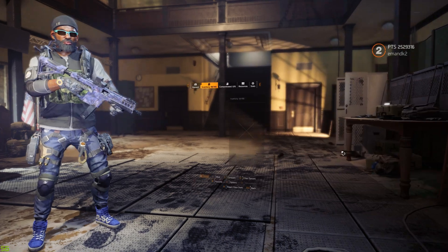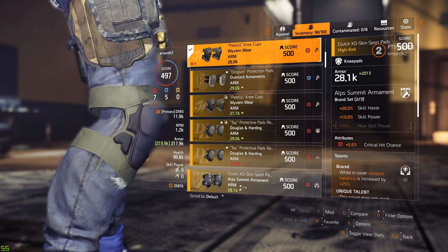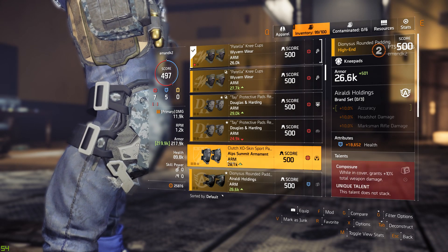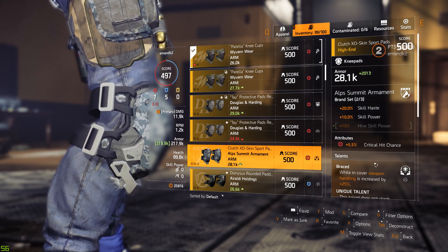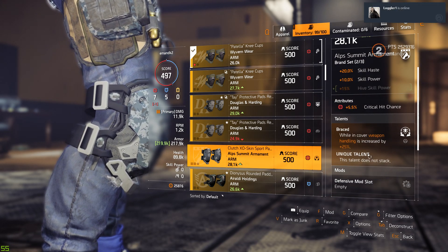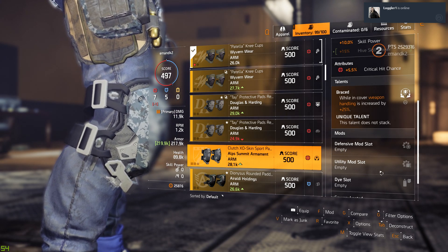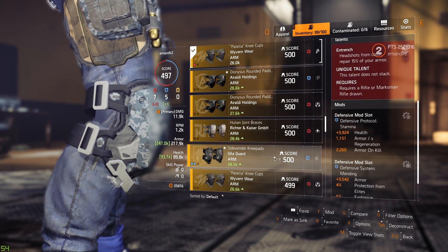First of all, I have a pair of knee pads that are not traditional to the base game currently, but are going to be new. They are the Alps Summit knee pads — the Clutch Exoskin Sport. Now, these do have Braced on them. They have a defensive and a utility mod slot, which is very interesting because these actually have two different mod slots.